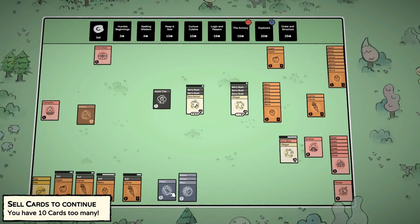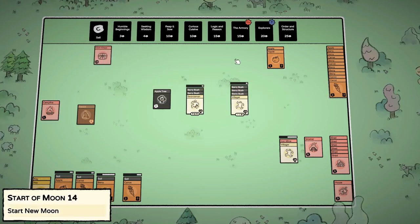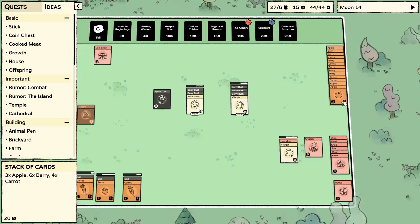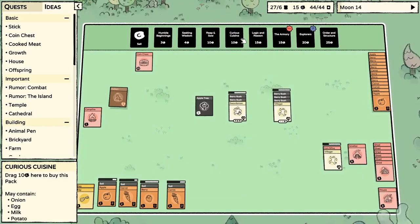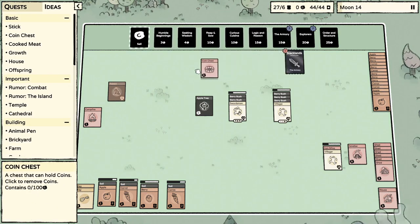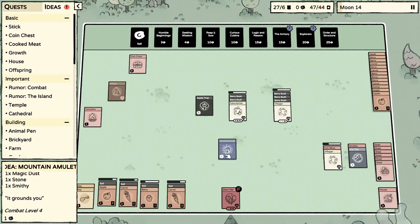We need six — we've got seven. Bing — awesome, gives us 15 coins! What should we buy — that's a lot. Should we go for Logic and Reason? The Armory — yes yes! Now this is so cool. We got iron ore — just drop that there. A mountain amulet? Gold, two gold bars, magic dust, stone smithy — this is incredible!